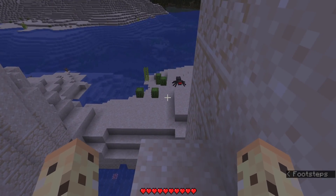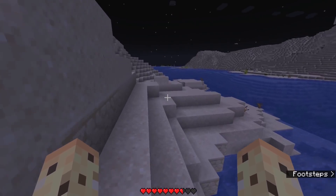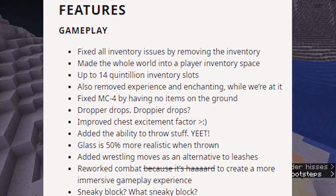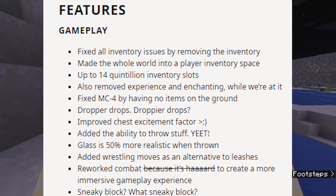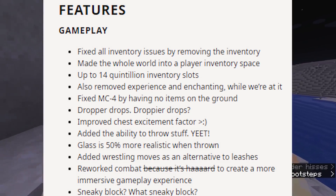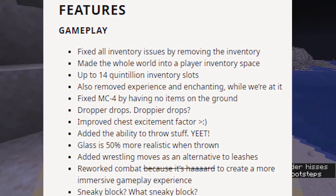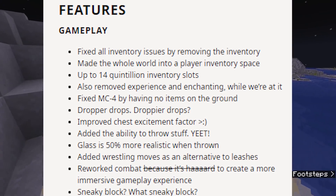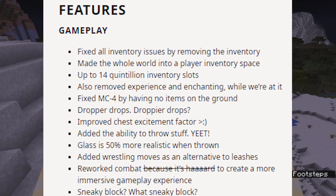Now we're gonna go into the changelog and see exactly what and why they did this. Looking here, you can see they've removed the inventory to solve inventory management. People have been complaining at Mojang — there's too many items, not enough ways to manage the inventory. Solving that, they've actually decided to add 14 quintillion inventory slots by making the entire world your inventory. That is smart. Also fixes every inventory bug, including MC4, as they sarcastically say here. They've made glass 50% more realistic when throwing it.